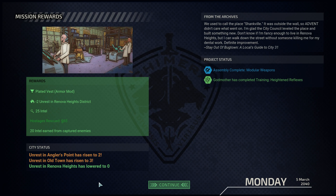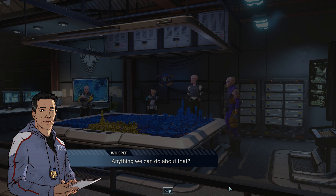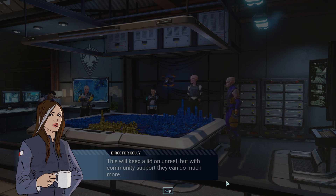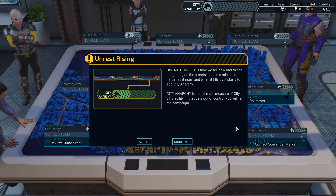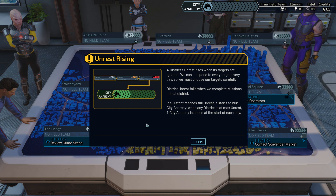Alright, so we got ourselves a plated vest, killed some unrest, and completed some stuff. Reports confirm significant unrest in City 31 — without the city's trust, Reclamation cannot investigate effectively. District unrest is how we tell how bad things are getting — it makes missions harder as it rises. When it fills up it starts to add City Anarchy. If City Anarchy gets out of control, you lose. Unrest rises when its targets are ignored — we can't respond to everything, but sometimes we'll get missions that will clear it.